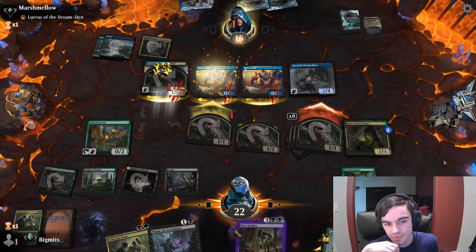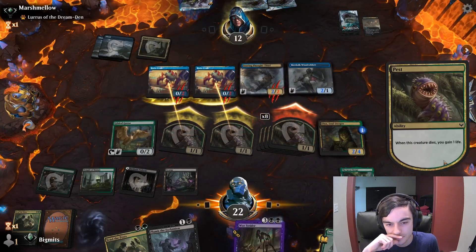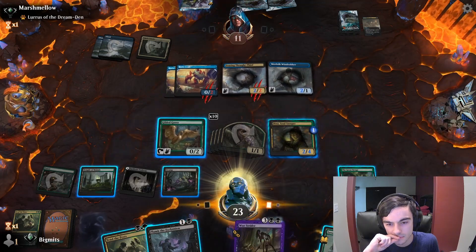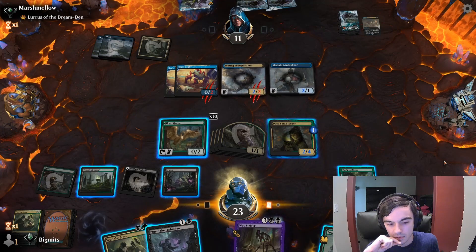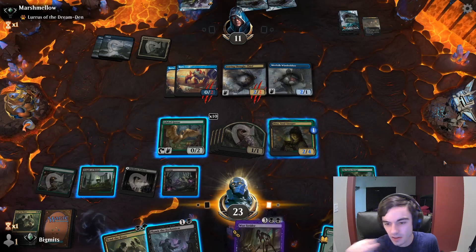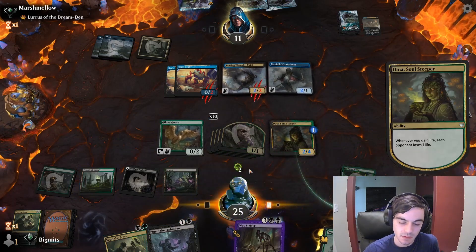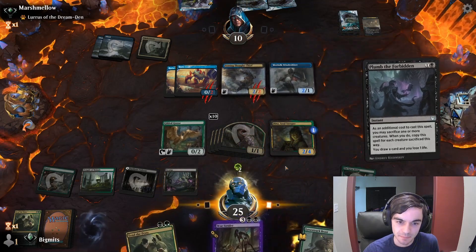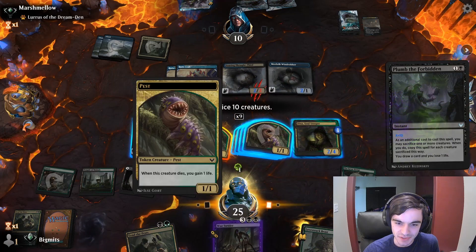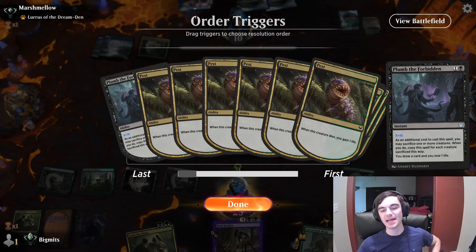They go to 12 — actually going to less. We just won! Tap this, get them to 10, and then we play Plumb the Forbidden and sacrifice 10 creatures. That's living the dream — that is how we do it, ladies and gentlemen. I would have drawn 10 cards too.